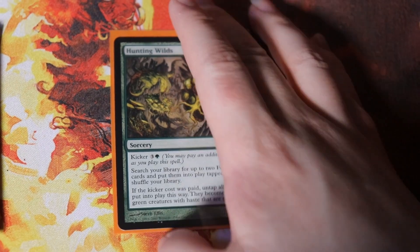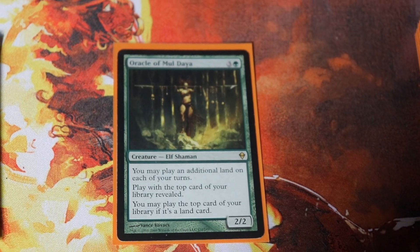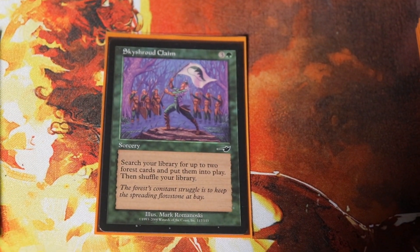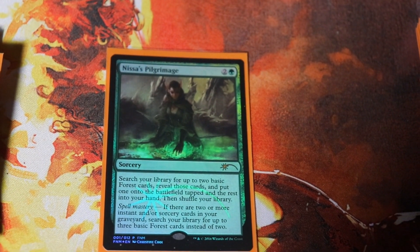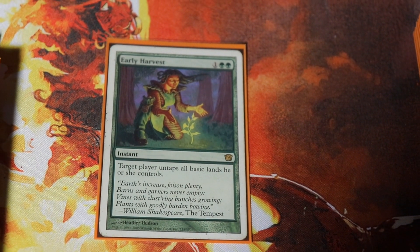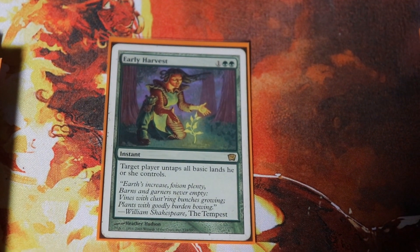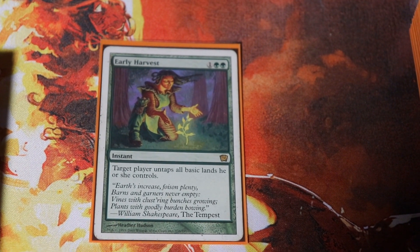Hunting Wilds fetches two Forests into play tapped for four mana. Oracle of Mul Daya lets you play with the top card of your library revealed, play lands off the top, and play an additional land per turn — it's like Exploration on a stick with card advantage. Skyshroud Claim fetches two Forests untapped for four mana. Nissa's Pilgrimage fetches two Forests, and with spell mastery it fetches three Forests instead. Early Harvest for three mana untaps all basic lands you control — since all our lands are basic it's like a mana doubler for a turn, really helpful once you have your mana assembled and are starting to combo off.